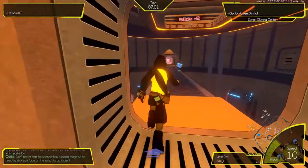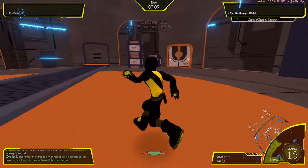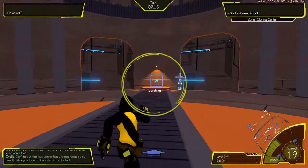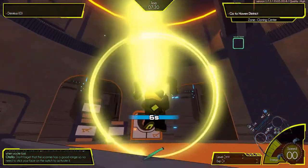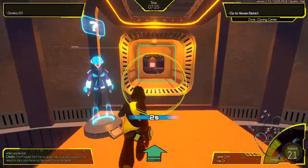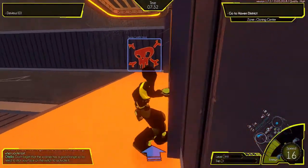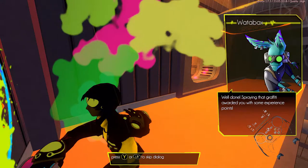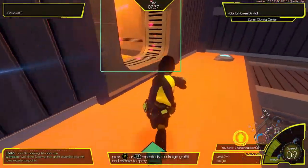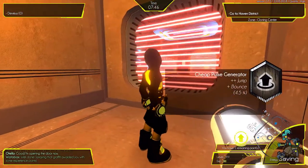Yeah, you can just sort of do tricks and get points. I'm here. Yeah, I'll get it. Nice. Okay, because I need to spray this one. He's opening the door now — oh, it's not enough. Okay. It's neat.